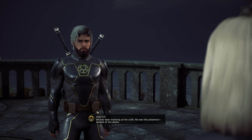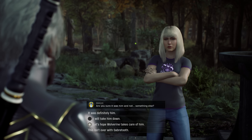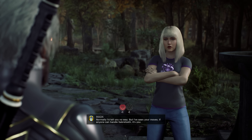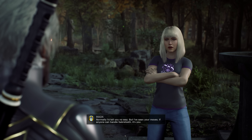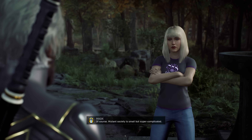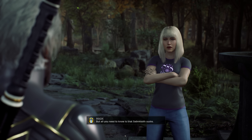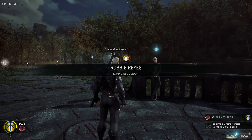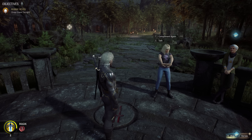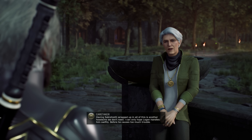He has been tracking us for a bit. He was the presence I sensed at the docks. 'Are you sure it was him and not something else?' 'Mark my words - the next time we meet, I will finish him.' 'I've seen your moves. If anyone can handle Sabertooth, it's you.' Mutant society is small but super complicated. All you need to know is that Sabertooth sucks. The other thing to make me feel less bad about how that fight went is it was only two of us against Sabertooth. I'm over it guys, I promise.